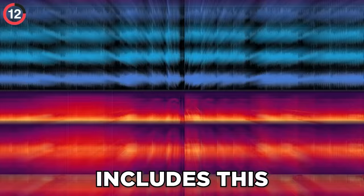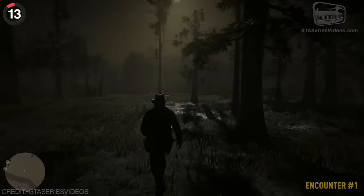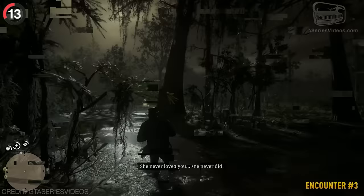In Red Dead Redemption 2, you can explore one of the most detailed open worlds ever made. When Reverend Swanson mentioned something unusual, some players decided to investigate further. If you traveled to Blue Water Marsh and kept returning between 9pm and 3am, a ghost would reveal herself, saying: 'She never loved you. She never did.' After encountering her 10 more times, you'll learn more about her story.